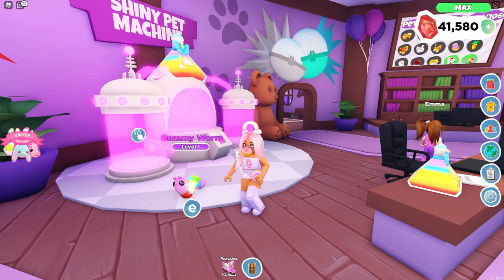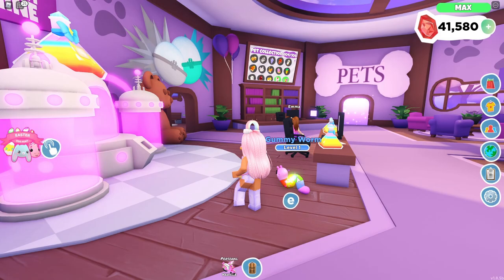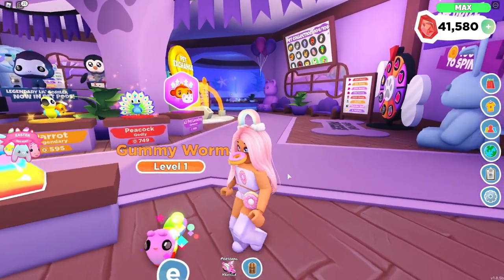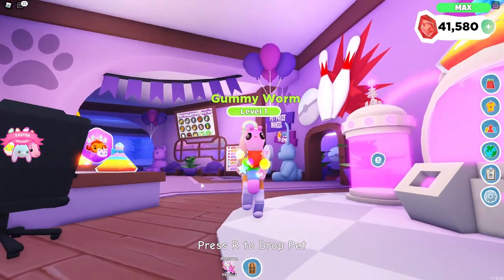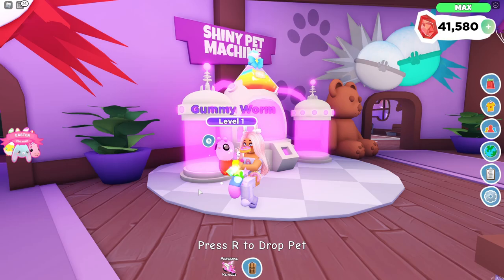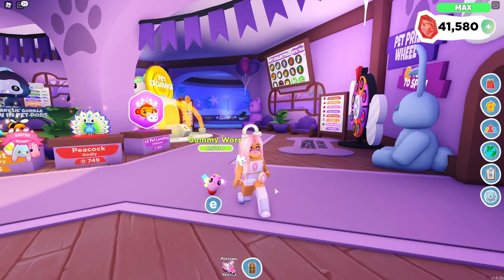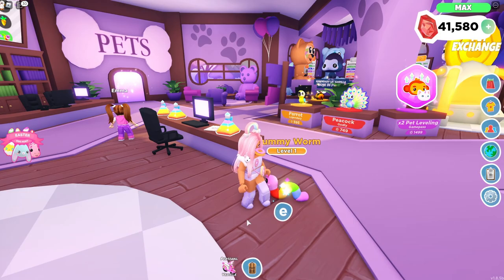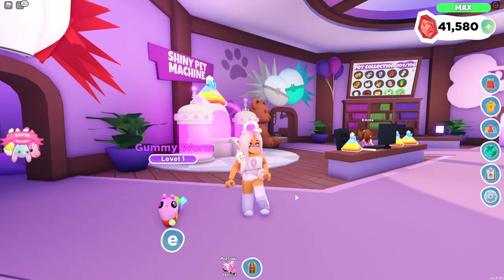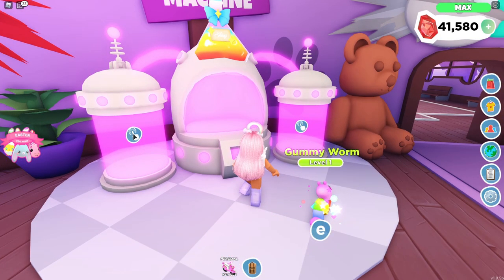This is literally the perfect effect for the gummy worm because the gummy worm is already rainbow - look at all the little shiny particles around it! This is one of the pets I was really excited to see as a rainbow shiny. I don't know exactly what to name him yet - I don't know if Haribo is a good name since it's the brand name of a gummy bear company. I think Gummy would be a cute name too. Let's move on to our next pet, the peachy duck.